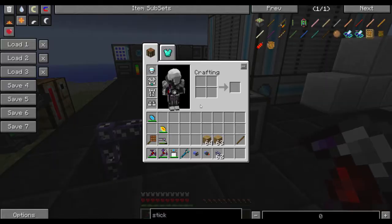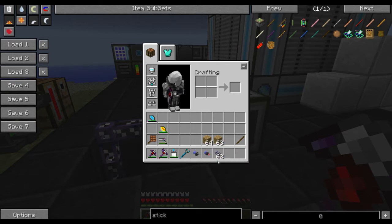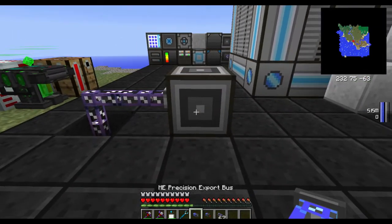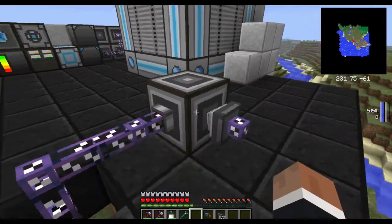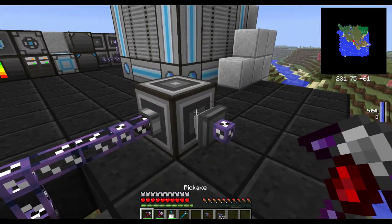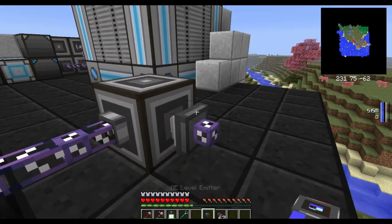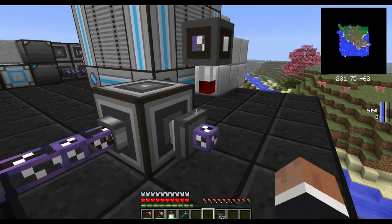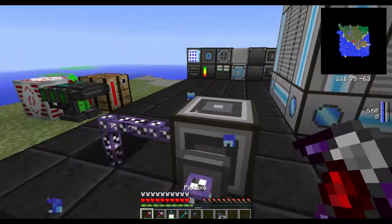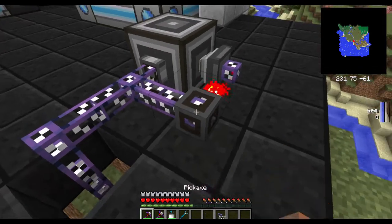To do this, you will need, in addition to the interface, an ME precision export bus. You will also need a level emitter and some cabling. Put the ME precision export bus onto the interface so it's pointing to it. Then you can put the level emitter on top — shift-click on top of it and it will point on top. That works for any side.